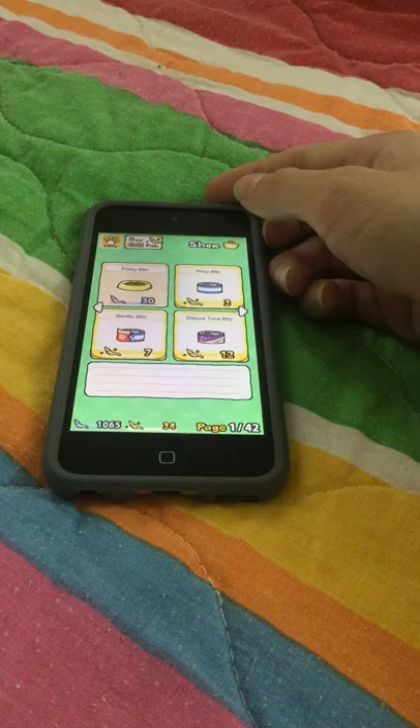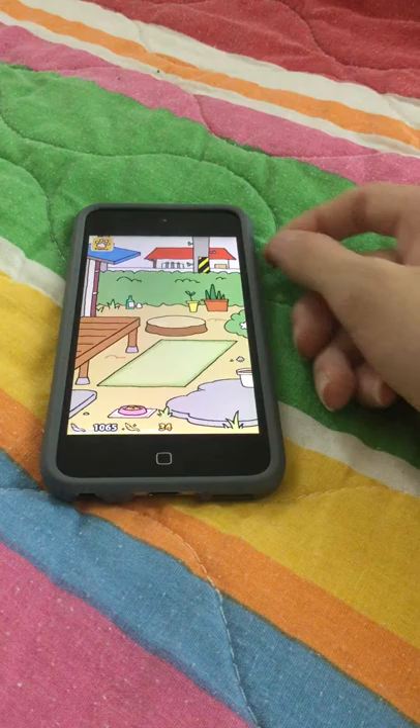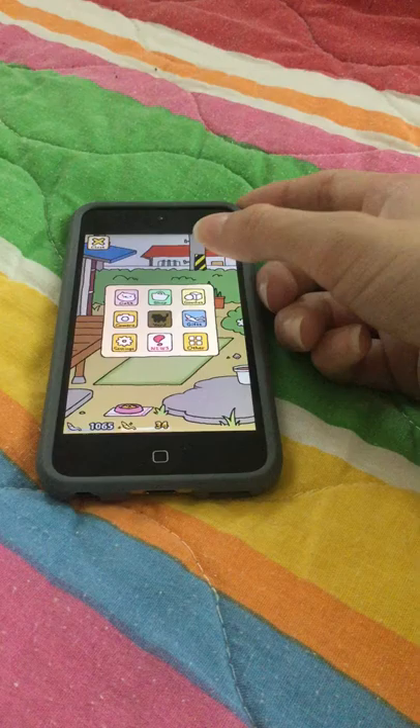This sashimi is the most expensive. You can go back to the yard, and that's the most basic kind — Thrifty Bits. Every time that runs out, you want to fill that back up again, to have your cats come. You also want to set up things in your yard.